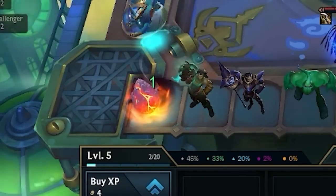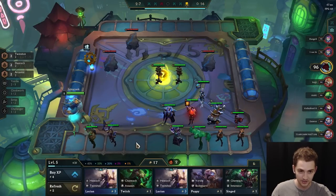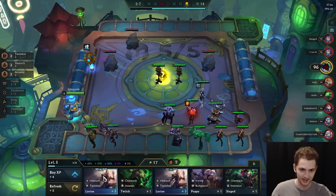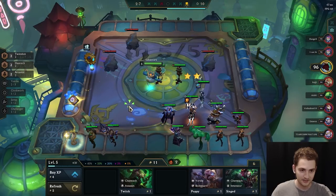One thing that all of the dragon eggs have is a tome of traits, but the 3-turn one only has a tome of traits, whereas the longest one has, I believe, 2 radiant items plus another regular item. So, a lot of stuff going on with the dragon eggs. The biggest thing is that because everyone has a tome of traits, people's boards are capped out a lot higher. You're seeing a lot more 7 mutant boards or 6 striker boards.